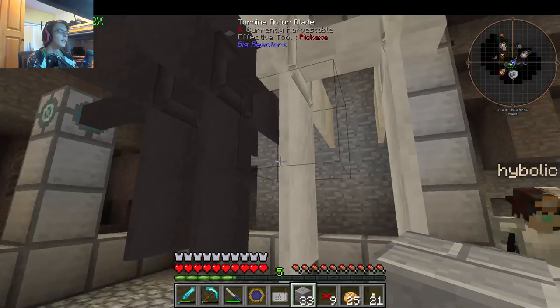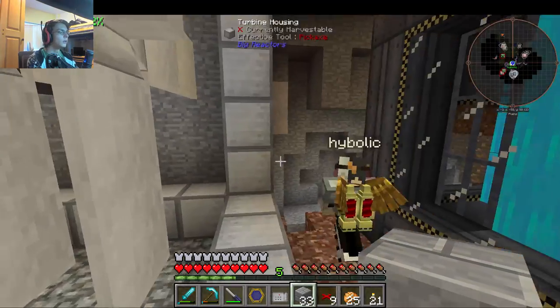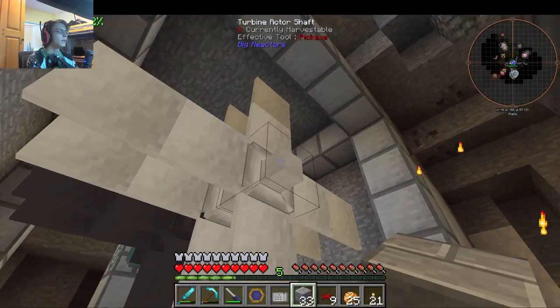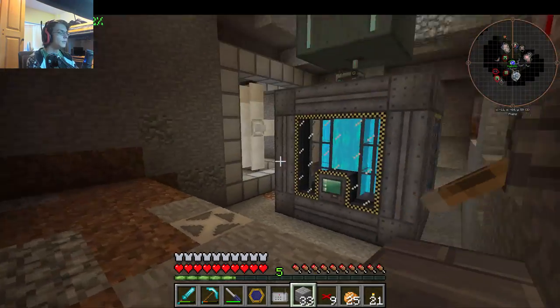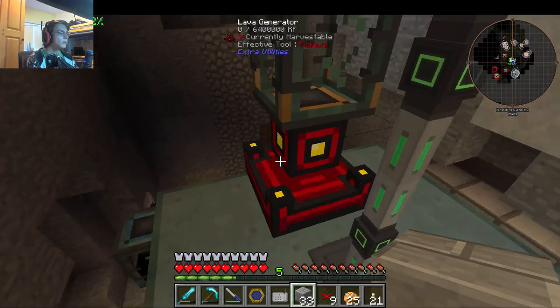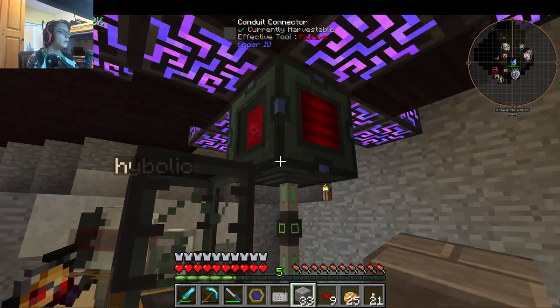We're working on setting up steam turbines right here. The reactor is going to output steam, and then the turbine will spin and power our vibrant capacitor bank. Been thinking of making it bigger, but I don't think we need that much RF.